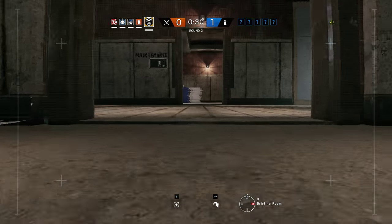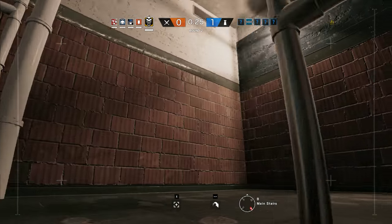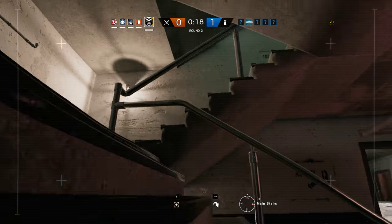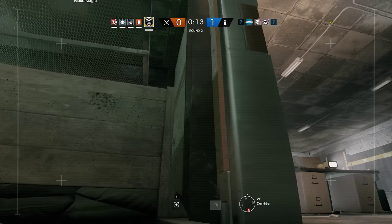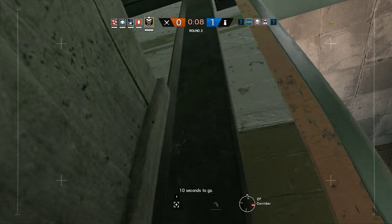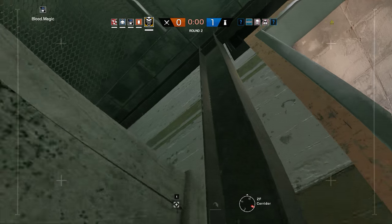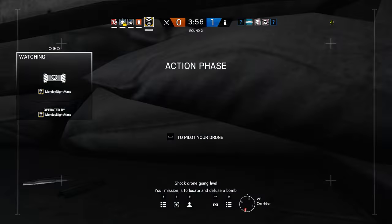We need to locate a bomb. We need to see top floor. Is that second floor or top floor? Top floor. That's the third floor. Crap. Ten seconds to go. Five seconds to insertion. The defuser is now secured. Your mission is to locate and defuse a bomb.